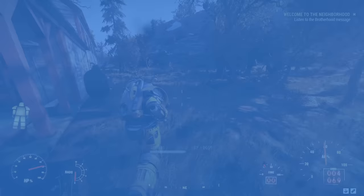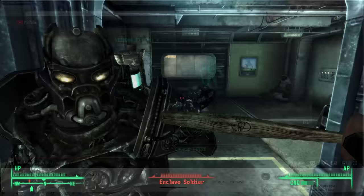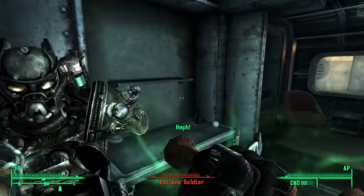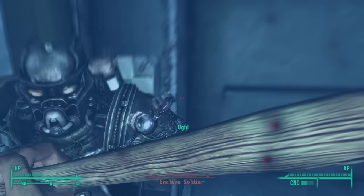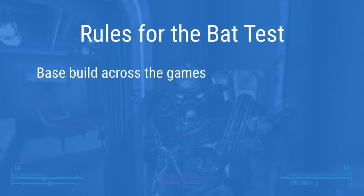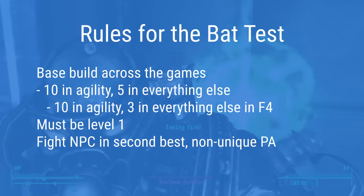The first test is the Bat Test. It comes from me running an experiment on Fallout 3 — I wanted to know if I could successfully take down an Enclave Soldier using a baseball bat at level 1. And I could. To keep things relatively equal, I wanted to do it again: at level 1, find an NPC wearing the second best non-unique Power Armor in the game and see if I could take them out.